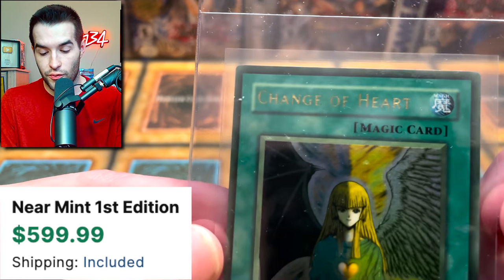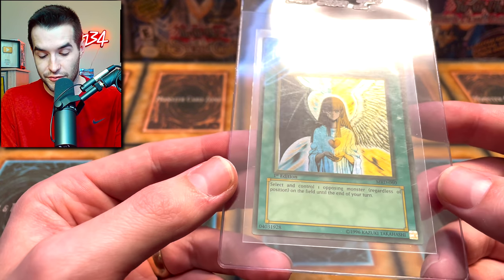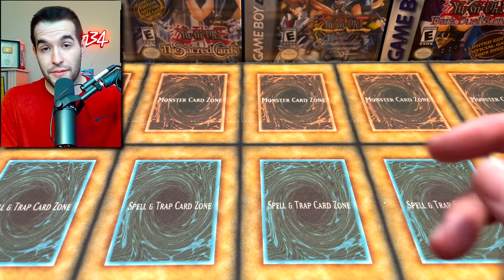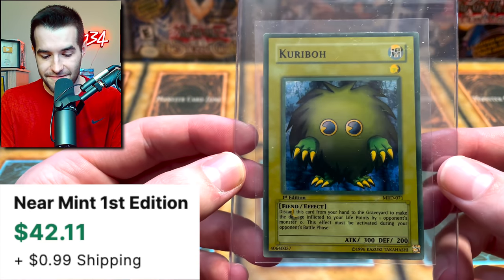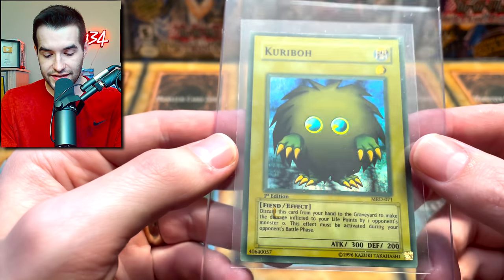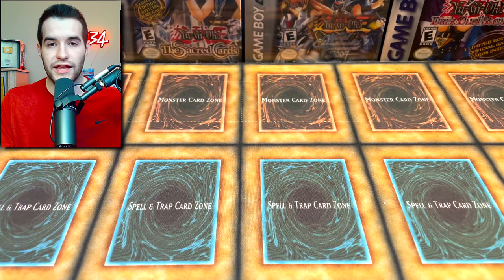Next we have Change of Heart — whoa, we are missing part of the name on this one. It's losing its name but it's still pretty cool. Change of Heart — very beautiful card. I'm ready for that Summoned Skull to pop up. Then we have Kuriboh. I do have a PSA 10 on one of these, but it's not faded. This is a clean looking faded card — one of the best looking ones. Kuriboh just looks nice. It's a simple furball but I really like it.